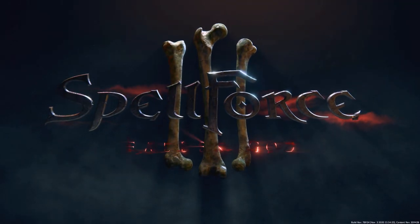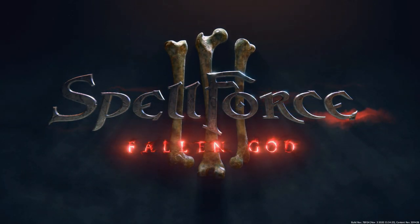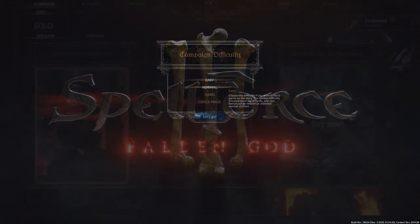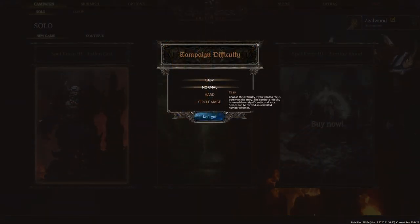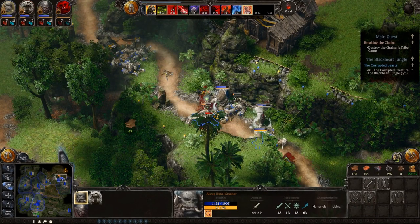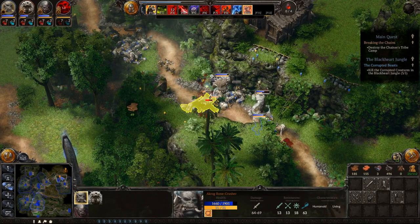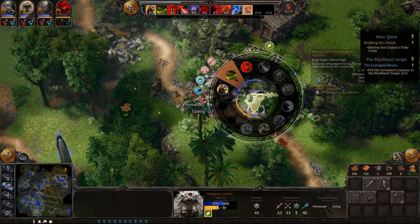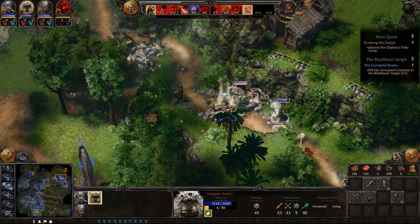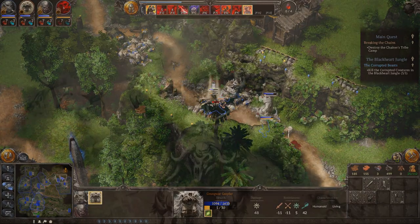Now for the gameplay. Fallen God does have a few difficulty options: easy, normal, hard, and circle mage mode. The difference between each mode is basically enemy damage dealt and base HP increases as far as I could tell. For my personal playthrough I played on normal mode only, which was a decent challenge that required some equipment optimization and character relocation. I don't even want to think about circle mage mode, but I do commend anyone with the balls to actually complete it.